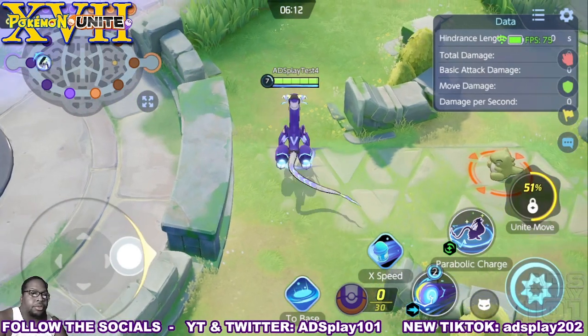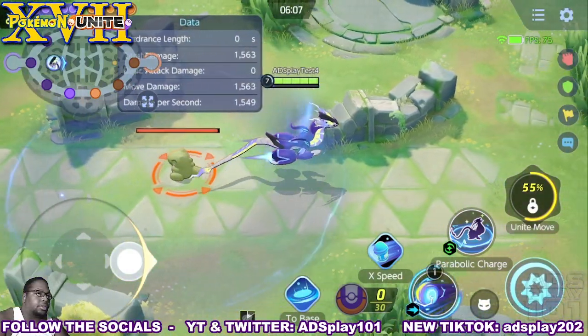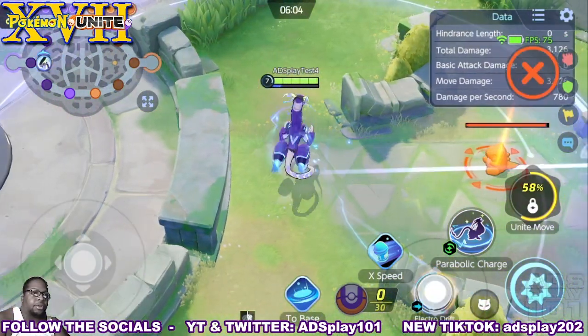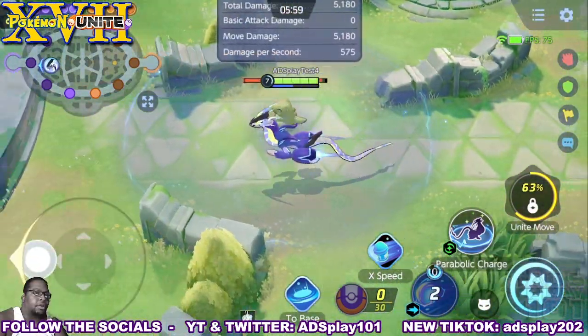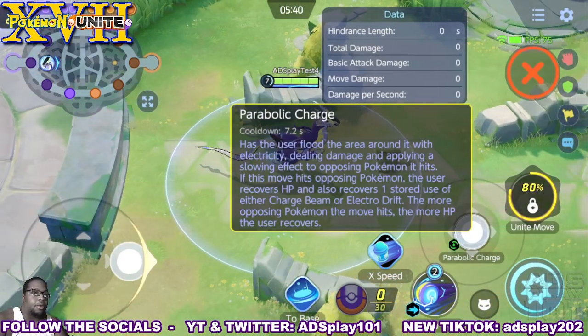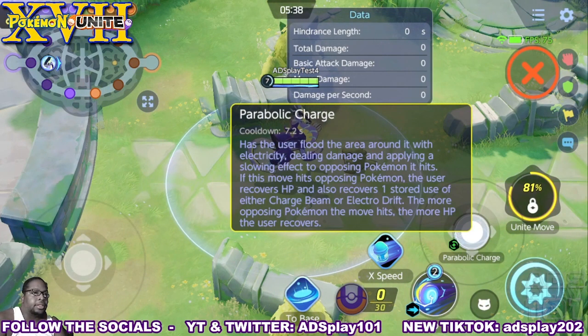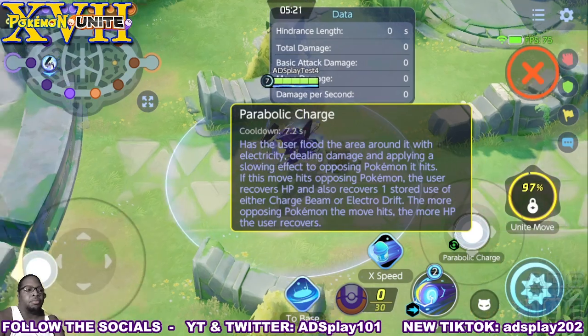The next two moves are Electro Drift and Parabolic Charge. Electro Drift does two dashes — it has two dashes in stock and on the third one it does an extra charge, dealing more damage the lower the target's health is. Parabolic Charge sends a flood of electricity around itself, applying a slowing effect if it hits an opposing Pokemon, and it heals Meridon while recovering one stored use of Charged Beam or Electro Drift. The more Pokemon it hits, the more HP Meridon recovers.